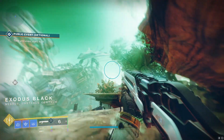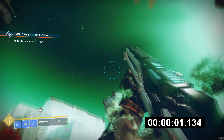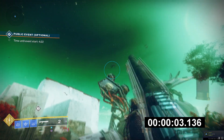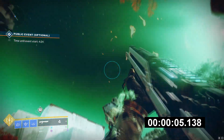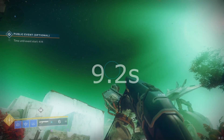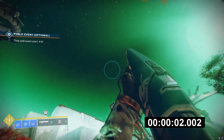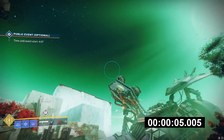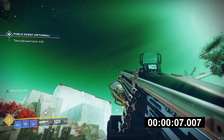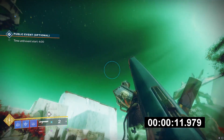But for any damage phase longer, like Taniks, we're going to go over that here — taking into account the other perk from Heritage, which is Reconstruction. Basically it's Auto-Loading Holster, but it will slowly double your mag size over time, so it will be up at twelve shots with Assault Mag. I had to Frankenstein the stuff together there, because my Reconstruction Heritage does not have Assault Mag, but I have a different one that does, so it should be correct.